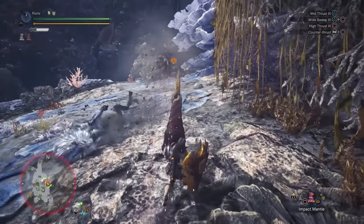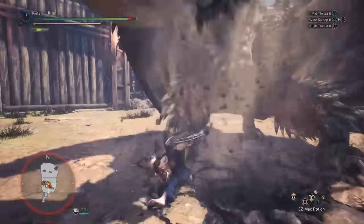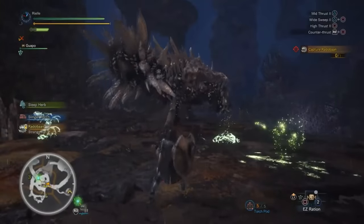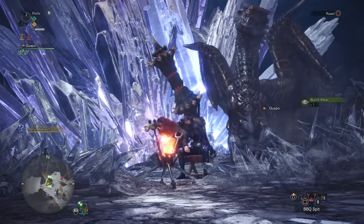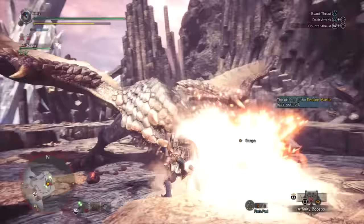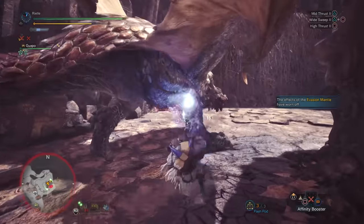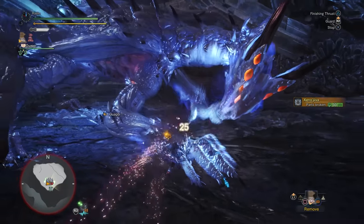Hunters who main the lance adore it for its adaptability. It has a tool for every situation. Its quick and accurate counterattacks can be likened to a martial art like boxing or Wing Chun. Its shield can tank situations that would have any other hunter fleeing in terror, and its precise evasion and ability to close distance make it the absolute fastest and most mobile weapon in the entire series. Welcome to the in-depth lance guide part 1: Mechanics. The lance is a deceptively simple weapon. Its moves are direct and to the point. However, what makes lance gameplay deep is that the toolbox is huge, and at any moment you have access to 100% of it.